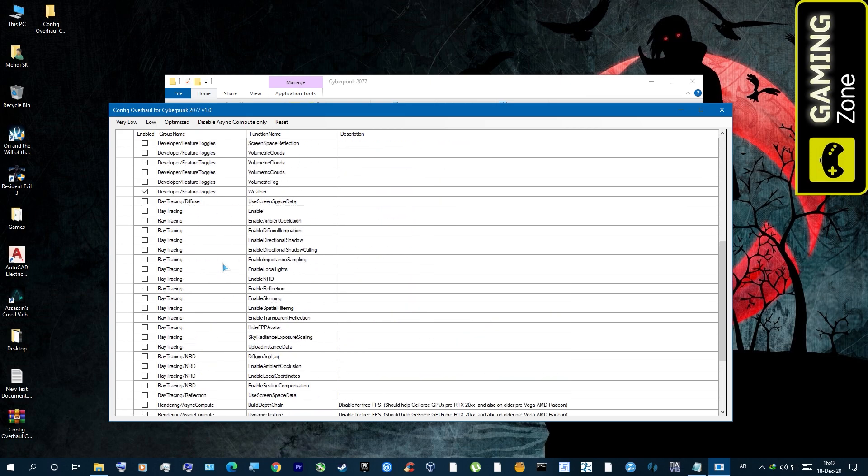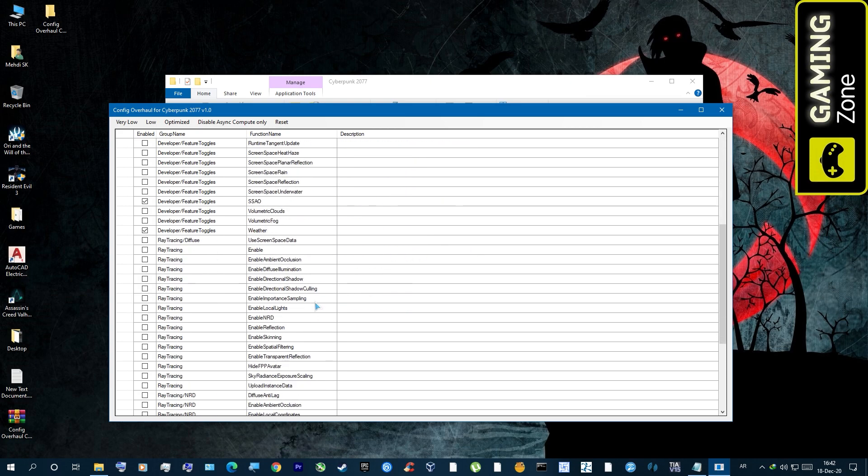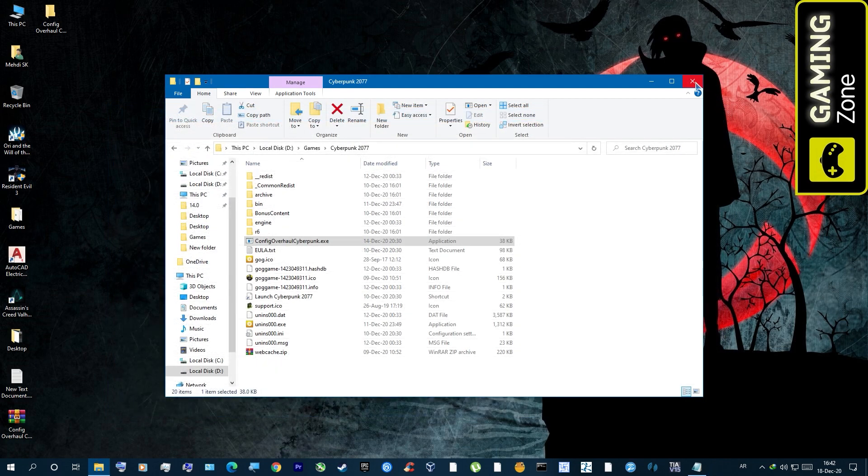You can of course test different presets and different configurations to see what kind of performance you gain and decide what's best for your GPU and CPU. Let's use Low here and see how much FPS we gain.